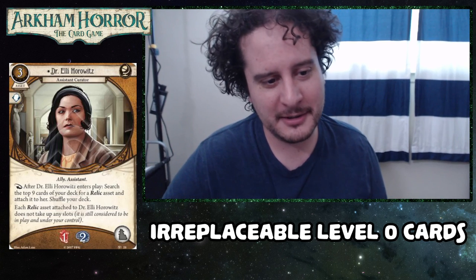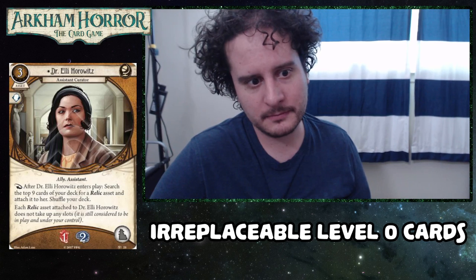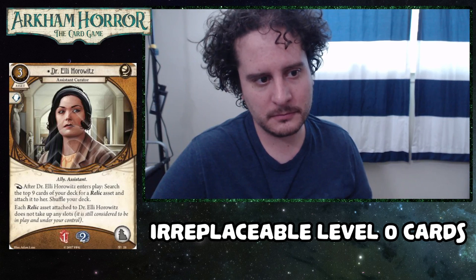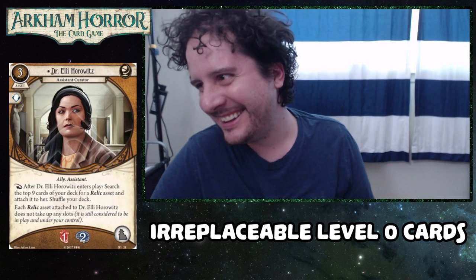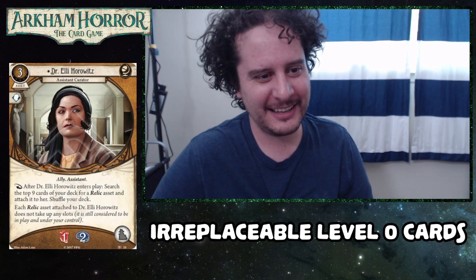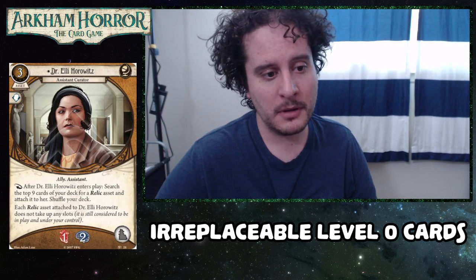Next up: Dr. Ellie. She's like real good at finding relics. Her competition is with Winifred, who quite often gets upgraded. Dr. Ellie doesn't have an upgrade version, but if you're playing high-value relics in your deck, you're probably going to play her — she finds them, holds them for you, and then when you're done with them, she dies. If you're looking for ways to dig relics out of your deck, there aren't too many better options. She's more about abusing relics while Winifred's more about giving you a boost and making sure your relics continue to flow — and tomes.